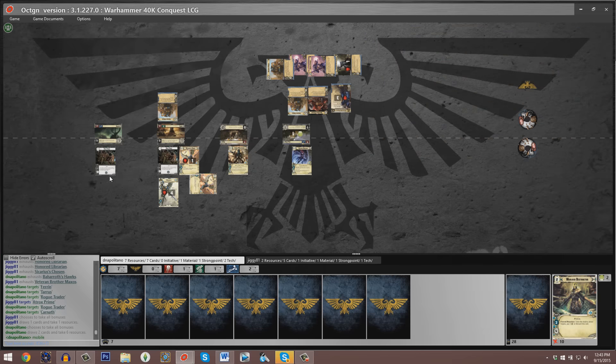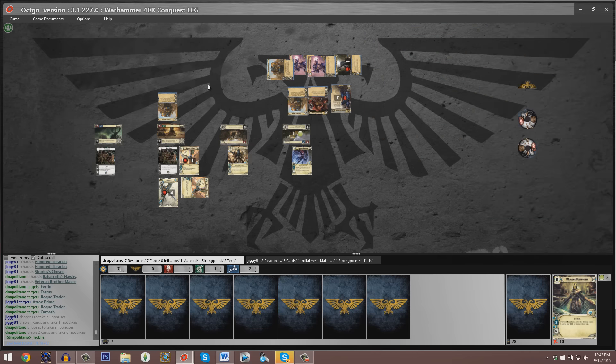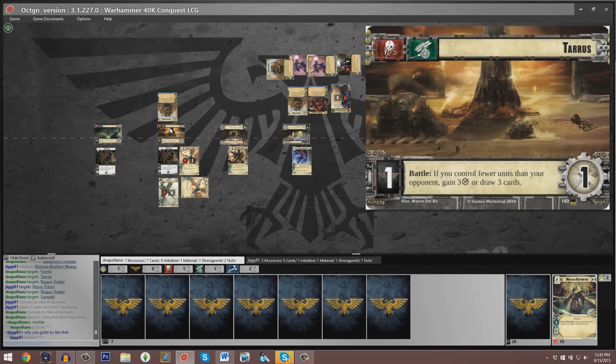Dan uses mobile to shift Baharoth to planet three, which is Taurus, so he'll be able to pull in additional cards or resources if he has fewer units. The Eldar player has seven units relative to eight for the Space Marine, so the Space Marine is already going to be missing out on controlling Taurus. We can also see that Aatrox Prime is going to be able to ping that Iandon Wraithguard, putting it at a single hit point — that's really not much. The battle at the first planet sees Kato retreat right away, which seems like a curious choice.